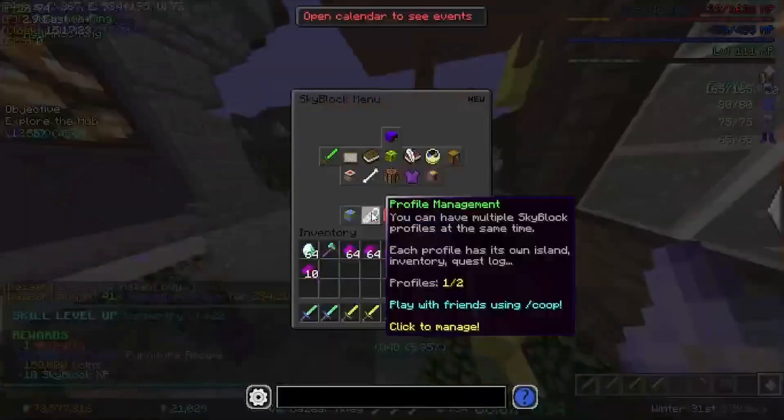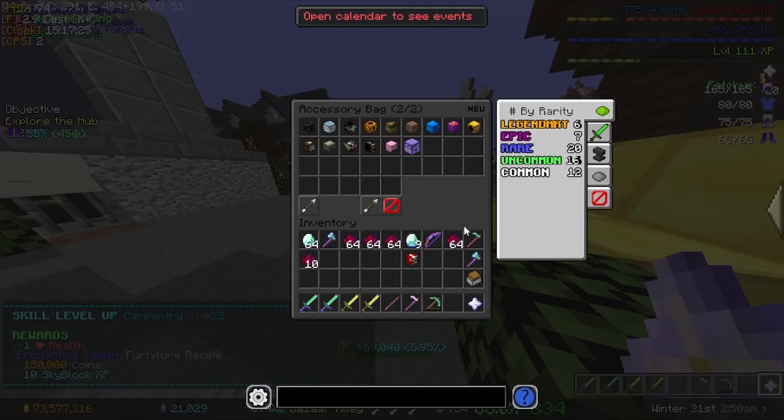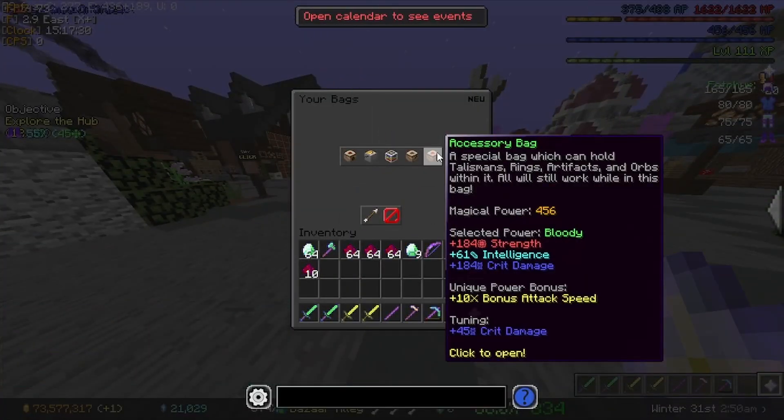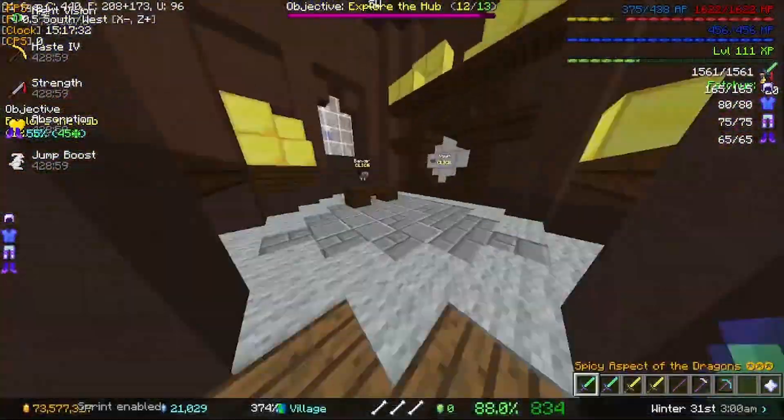We also just leveled up our carbon tree to level 22, which is really good. So now we're at 456 magical power, which is pretty convenient.